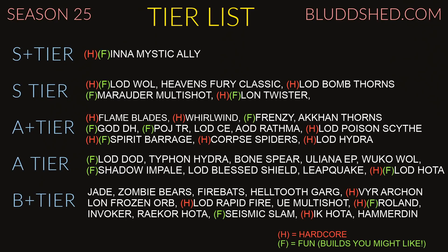Hardcore LOD Bomb Thorns — you can build really tanky and all you have to do is stack a lot of thorns damage and use the thorn skills. S tier build, one of the best builds to farm Paragon with, so that's also great if you're into solo Paragon farming.